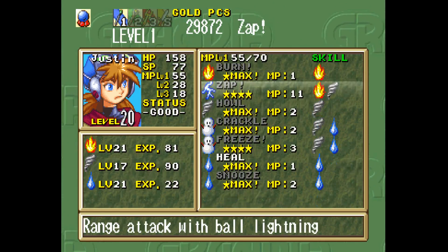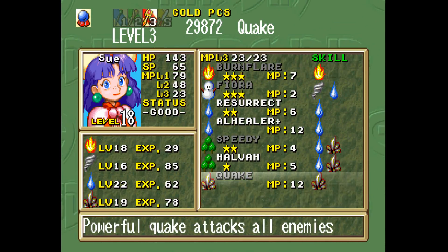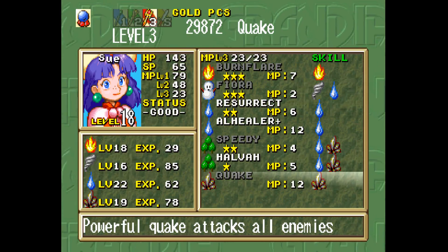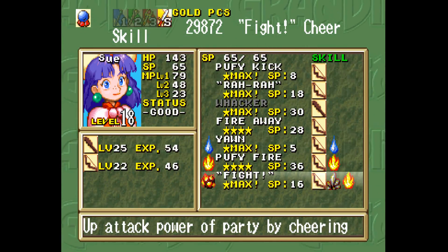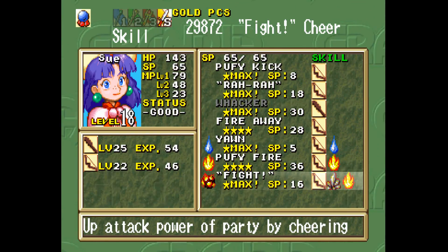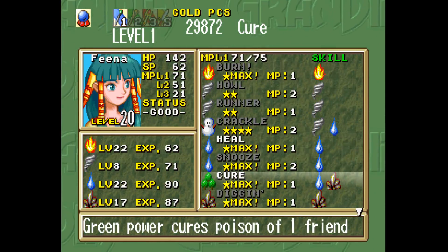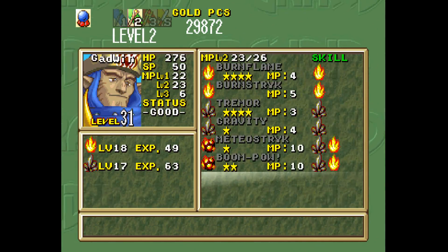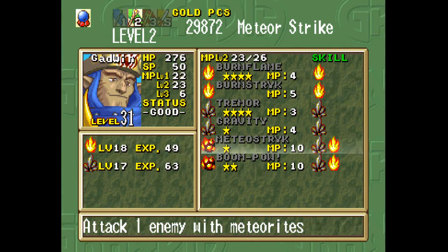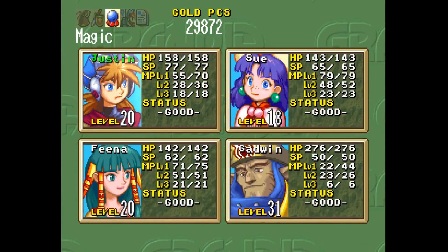I've got Sword up to level 20 on Justin. I think I had all of that. And I did get Quake — powerful Quake attacks all enemies. That is pretty expensive, 12 MP, but it'll probably end up being fairly worthwhile. Sue's Throw Skill is up to 22 now. Fight is so good at getting your skills up — it really is, it's kind of ridiculous. I did get Burn Strike for Gadwin. Already had Meteor Strike. I think that's all I got that's new.